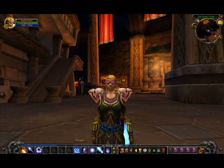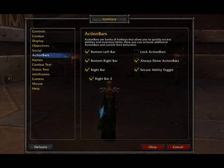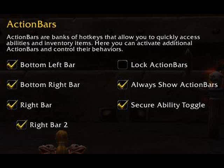First, let's make sure all of your action bars are enabled. Hit Escape, go to your interface options, and click on the action bars menu item on the left. Make sure the bottom left bar, bottom right bar, right bar, and right bar 2 are all enabled.